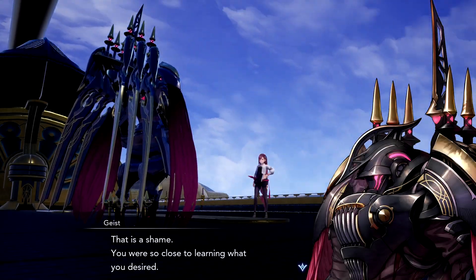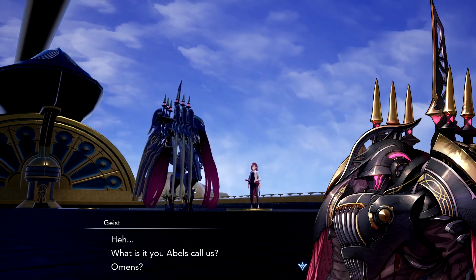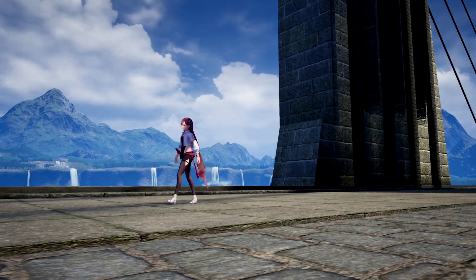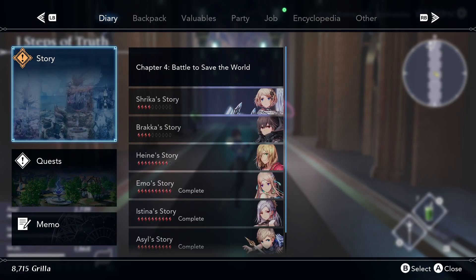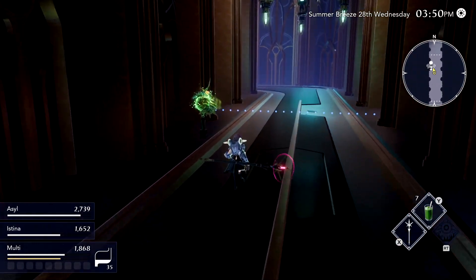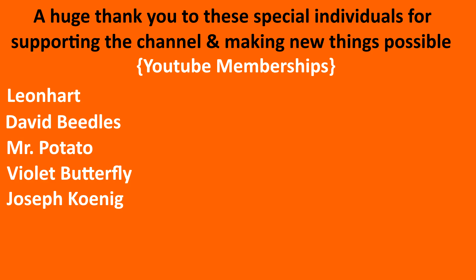There's more to this: 'That is a shame — you were so close to learning what you desired.' Geist asks what Aria's people call omens, then says: 'Then perhaps that would make you the Harbinger?' Was Aria sent here to destroy the world? Aria is a weapon — a weapon of mass destruction just waiting to be unleashed. She supposedly comes from the future, so who knows what the deal is. I've got to go to the Genesis core on top of the castle and confront Geist — but we'll stop here for now and confront him next episode.